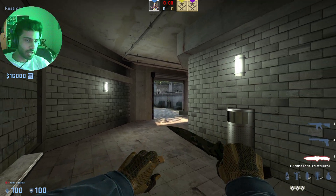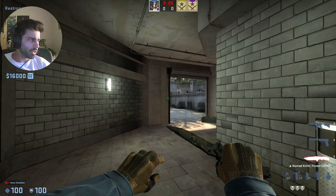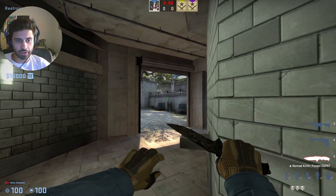Here's a deep HE you can use on CT side overpass on A side without exposing yourself to a fountain. The pros have been throwing this for a long time, by the way.